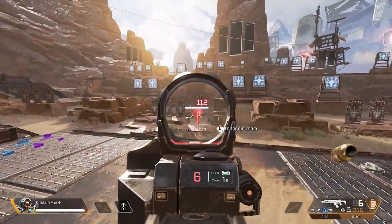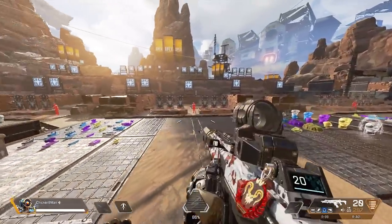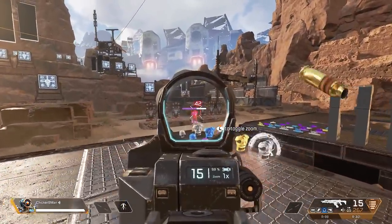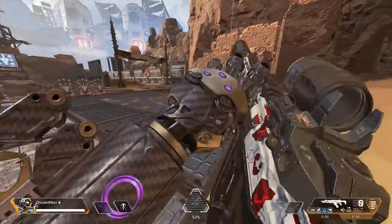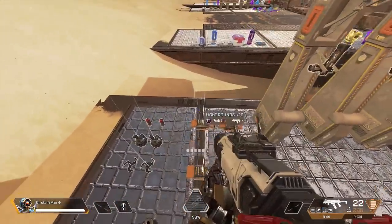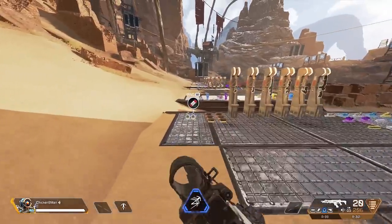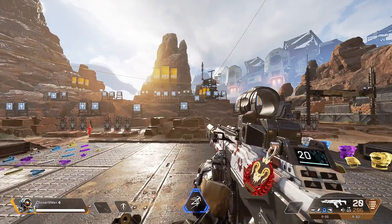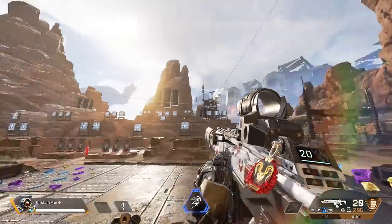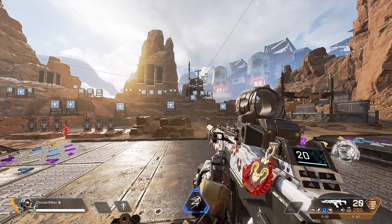I try to stay at chest level, not really focusing on headshots too much. Headshots are cool and give you a 1.5 to 2x damage multiplier, but if you just hit more shots and put more damage on somebody, you don't always have to kill them to win the fight — you just have to do enough damage to make them retreat and heal. Now, regarding recoil control, a lot of people have actually accused me of using a strike pack or weird technology to control my recoil, but it's nothing magic.